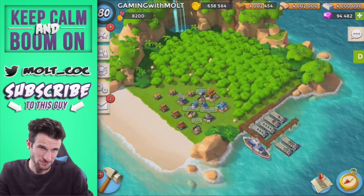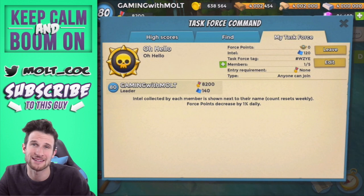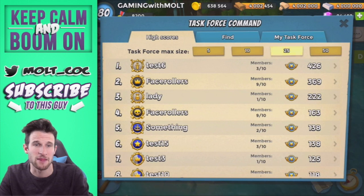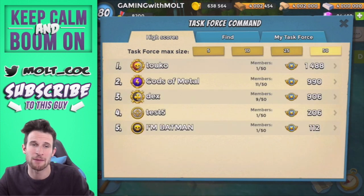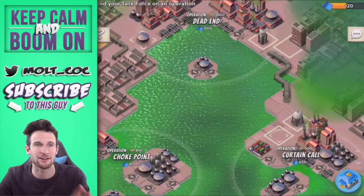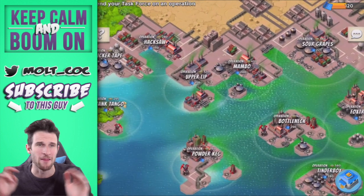I'm going to play some stuff for you guys on this developer iPad. Many of you have already seen that you can have 5, 10, 25, and 50 man task forces, all of which are going to be used to defeat the operations map. In the bottom right-hand corner you're going to see a map — click on that and you guys are going to see the new operations map in the background.